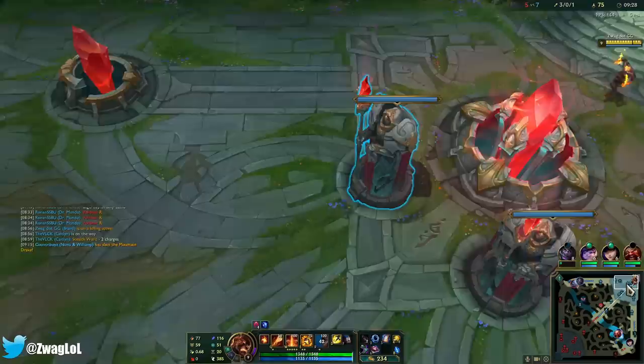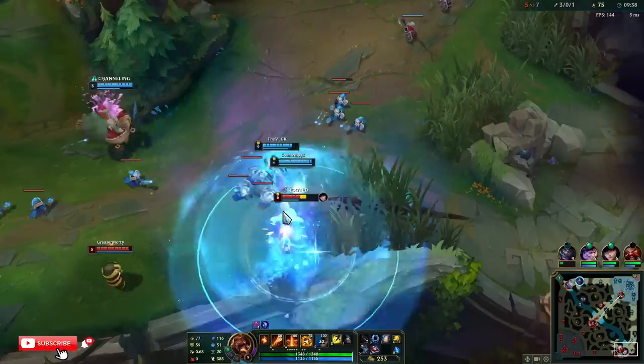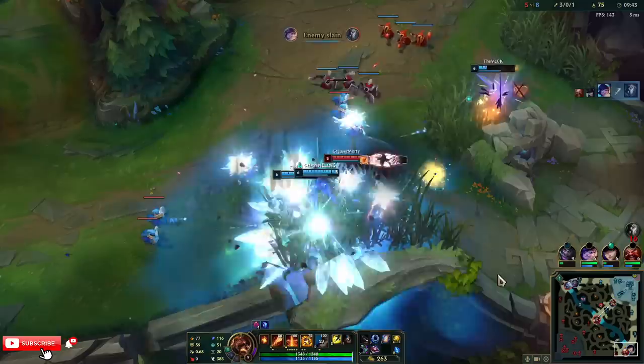Let's see top — Volibear and Mundo. Mundo's 2-0 so it seems like he's doing all right. They have a Kindred ADC, which is actually kind of good with all their tanks, because she's going to ult and keep them alive. But I think they're dead here — the Nunu ult inside of the Kindred R.